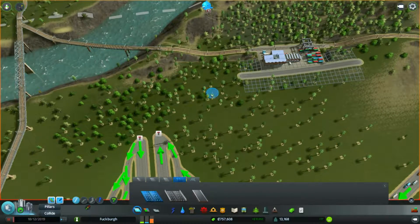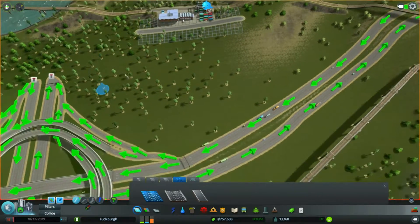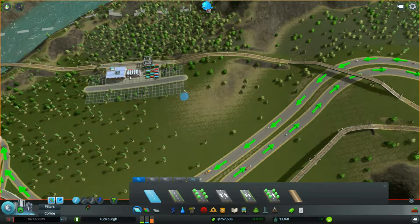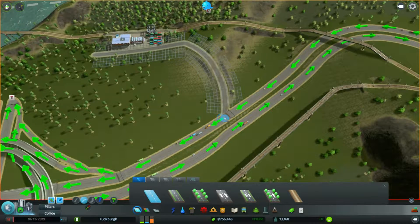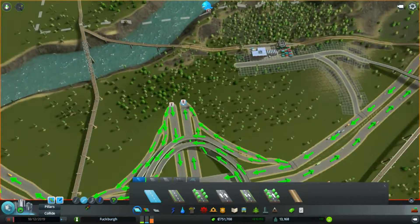A roundabout. Because then they've got to get back on too — I didn't even think of that. If you want to get back on here, you just curve right on. If you want to get off and go this way, you go up and curve and connect up that way. But if you want to get in, you have to go through a roundabout.